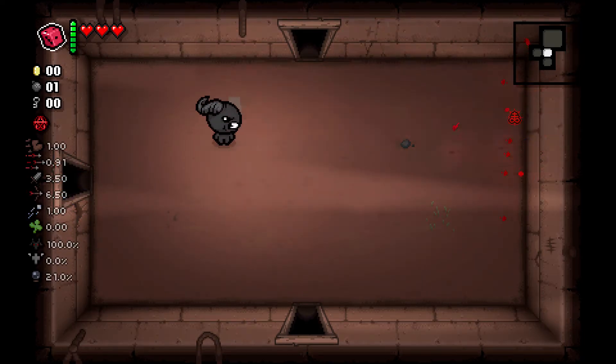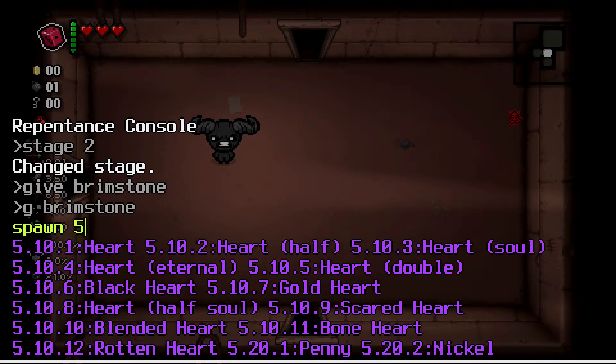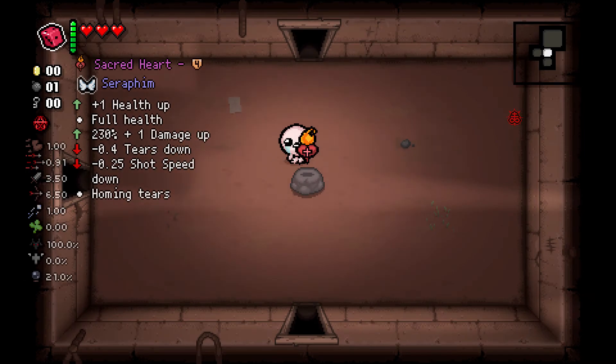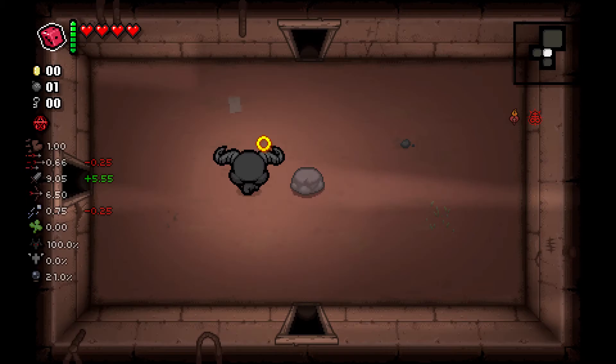Super easy. If you want to spawn an actual item pedestal, all you have to do is type 'spawn' and then the item ID, which you can find on the wiki for any item. Just Google 'Isaac' and whatever item you want to look up, then do spawn and you can get sacred hearts or any other item in the game.